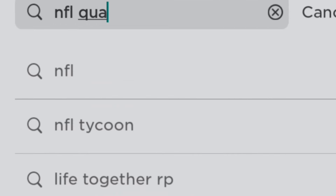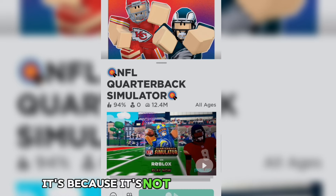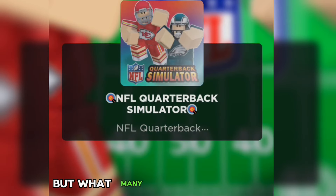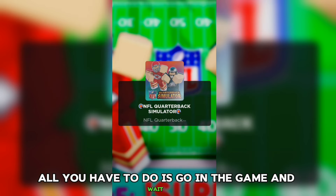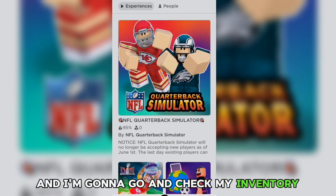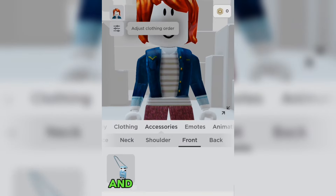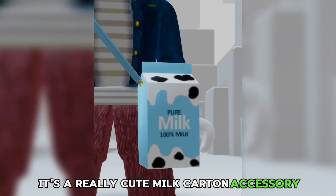The game that you want to search up is NFL Quarterback Simulator. The reason why zero people are playing it right now is because it's not available anymore — when you join in, it just says disconnected. But what many people don't know is it actually gives you a free item. All you have to do is go in the game and wait for the disconnected message to appear, then click leave and go check your inventory. Go to accessories and you're going to find it in the front section. We have the item — it's a really cute milk carton accessory.